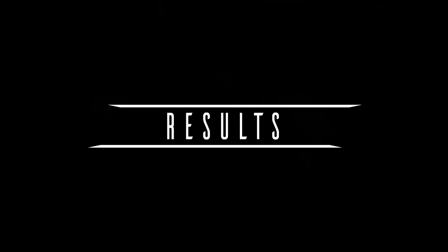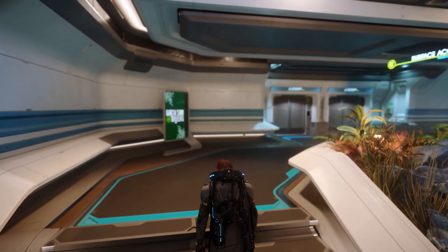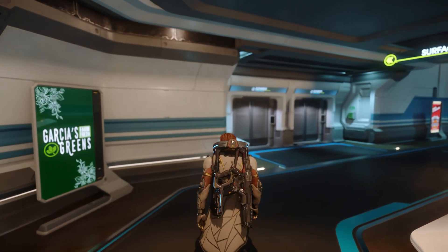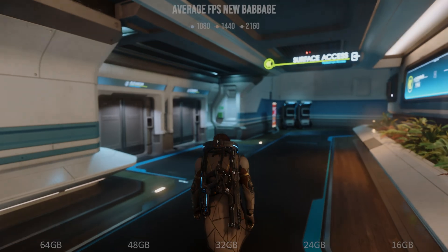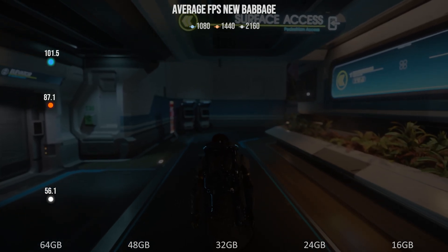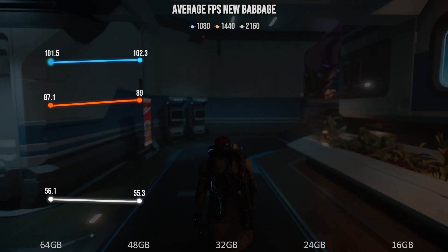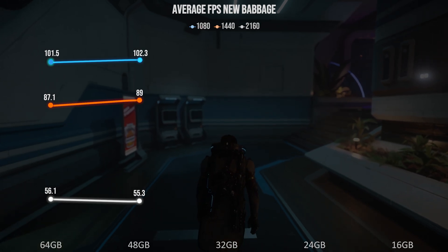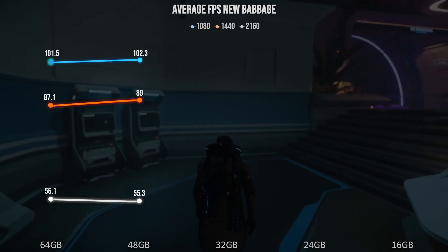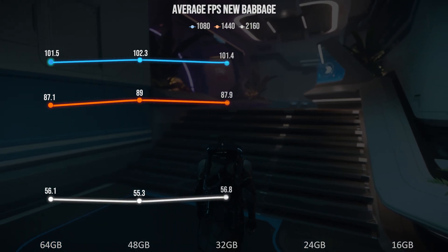Now then, on to the results. Testing was done with five memory capacities — 16, 24, 32, 48, and 64GB — as these are the most commonly available from various manufacturers. First, let's have a look at average frame rates, using 64GB as our baseline. Expanding this out to 48, and we see absolutely zero change outside of margin of error. This is to be expected. Star Citizen is using 19.5GB of memory regardless of resolution, with the total system utilisation sitting at 28GB. No surprise then, that at 32GB, we see the same thing.